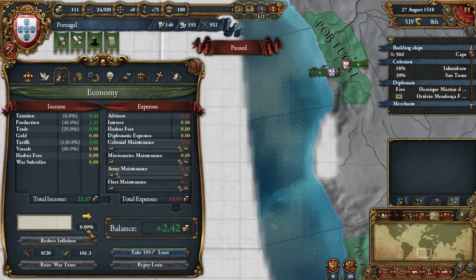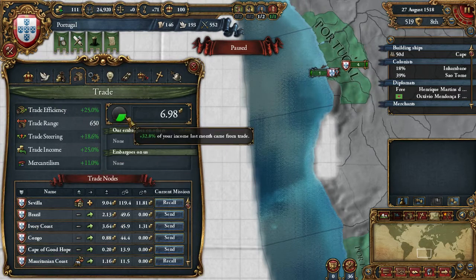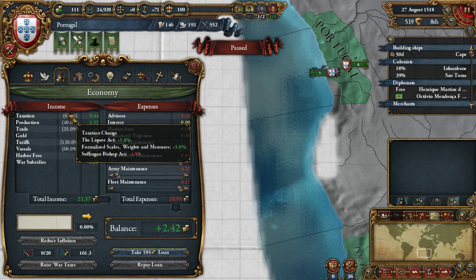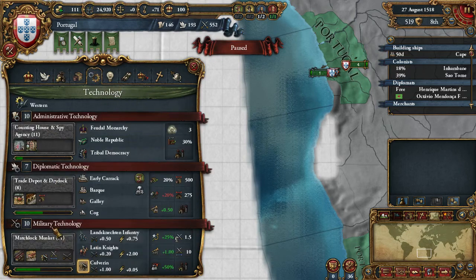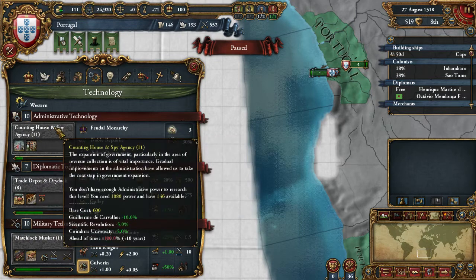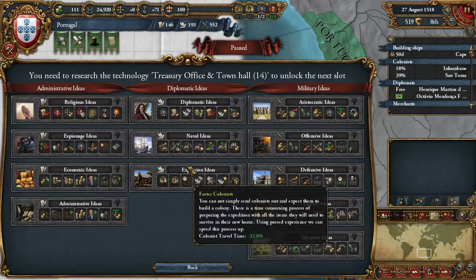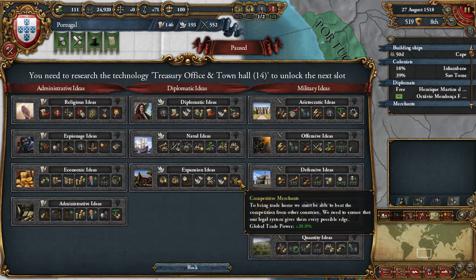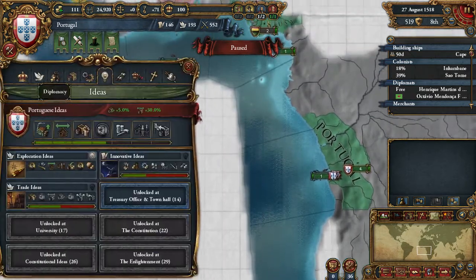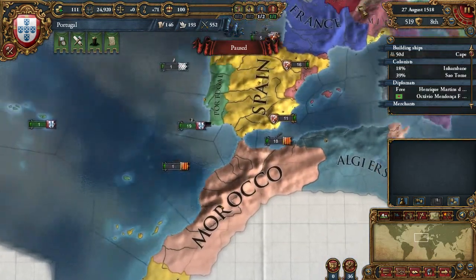Our inflation is at zero. Our trade is not that special — seven gold per month — and we make more money from taxation still. Technology-wise we are decent; the next idea is at level 14. I want to get there as fast as I can because we are going to take another diplomatic idea — this time the Expansion. We want the permanent casus belli against less advanced nations in Asia. I might have made a mistake going for Trade first, but trade is really important as Portugal as well.